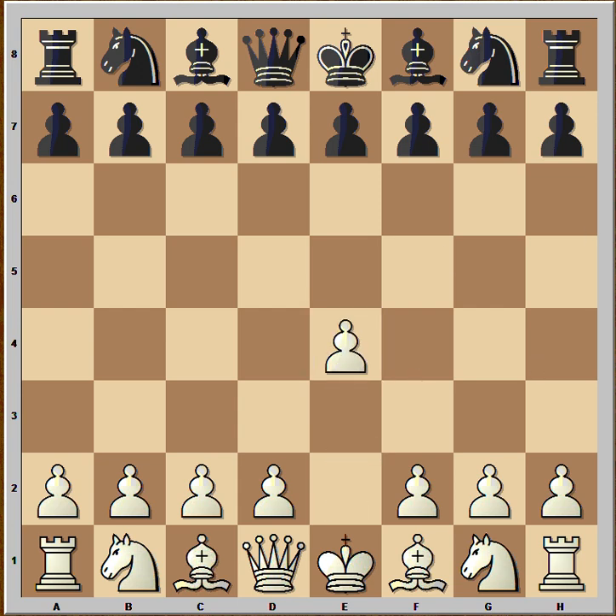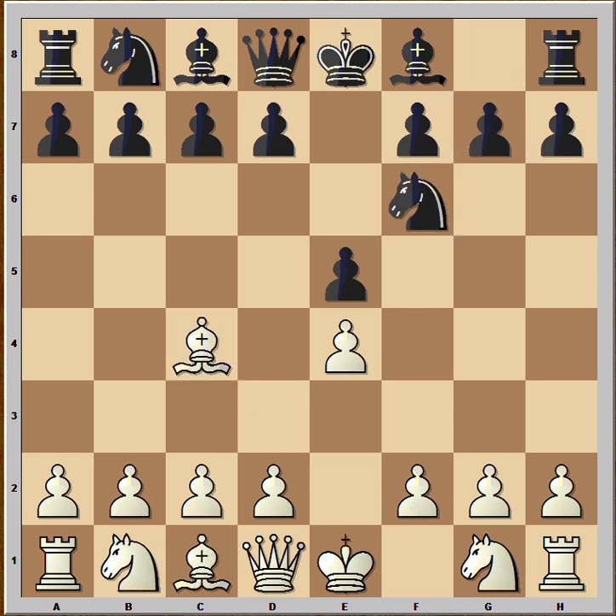White started with e4. Black played e5. White played bishop to c4, knight to f6. The opening is the Bishop's Opening. Black is attacking the pawn on e4. White ignored the threat and played d4, opening the way for the bishop to come into the game.